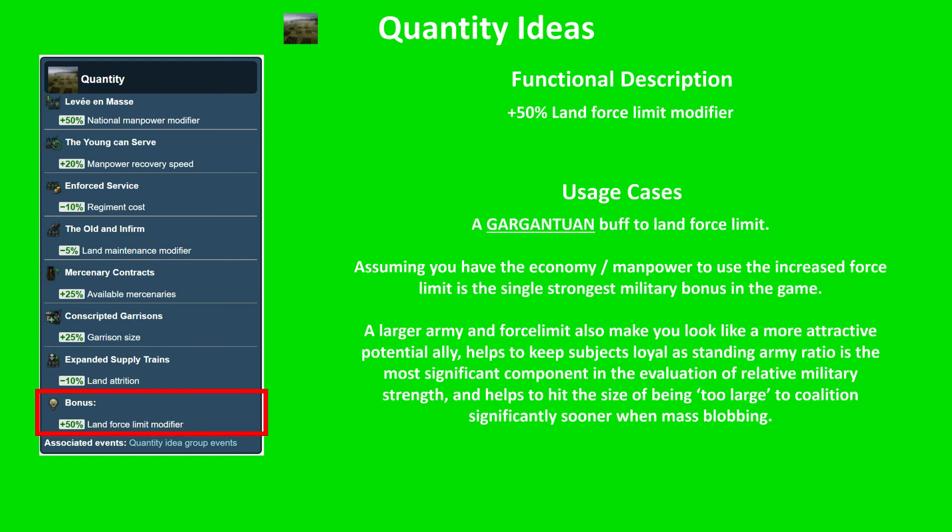And the finisher: 50% land force limit modifier. This is a gargantuan buff to your land force limit and army strength — I cannot overstate this enough. Basically, if you have a 50% larger army, assuming you have the economy to use the extra land force limit the finisher produces, you effectively have an army that is 50% stronger. This is so much stronger than the 10% or 5% that other idea groups throw around.